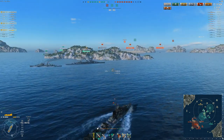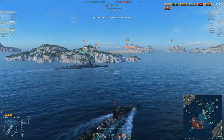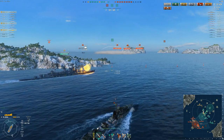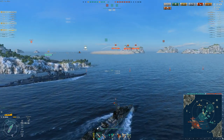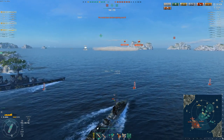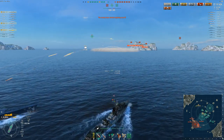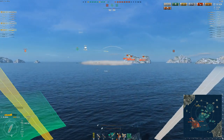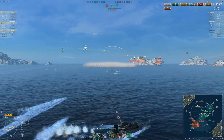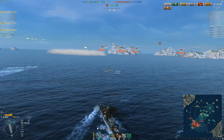One thing we do have is a nice cyclone coming, and this ship does pretty well in cyclones. Seven-kilometer torps in an eight-kilometer cyclone is going to be really good. With smoke in the right situations we just have to take one shot from any of these ships and then we can smoke up and keep them spotted. This is going to be a good destroyer-hunting line — hunting in the sense of setting up a surprise attack, capitalizing on destroyer mistakes, and using your tools to take them out.